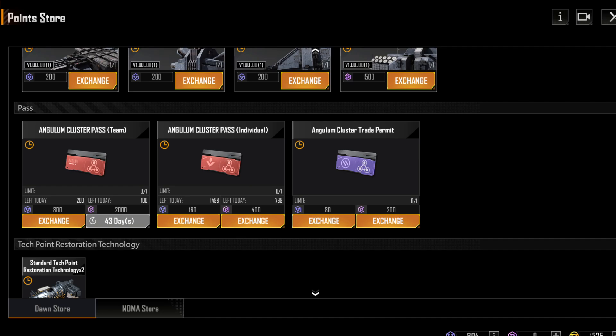Angulum itself only lasts five days, so if you buy an individual pass and everybody else buys an individual pass, you can't go back for 60 days. Conversely, if you buy a team pass, you can't buy another one for 60 days, but your team members can. So you buy one, invite them, and after that one ends, one of the next persons buys one and invites all of you — repeat — and now you get five runs every two months instead of only one.